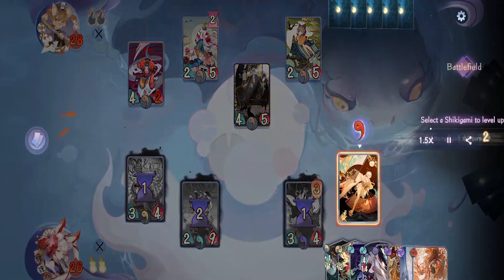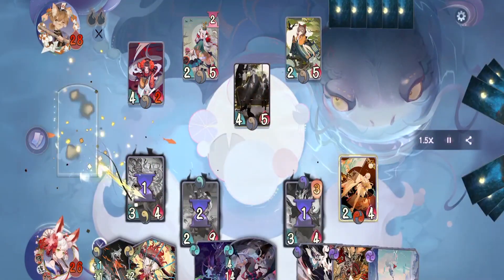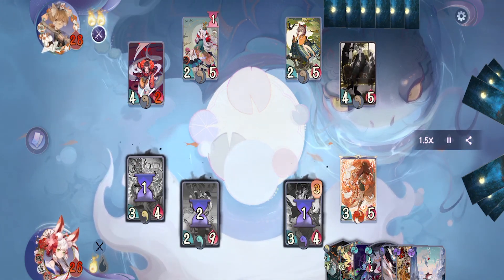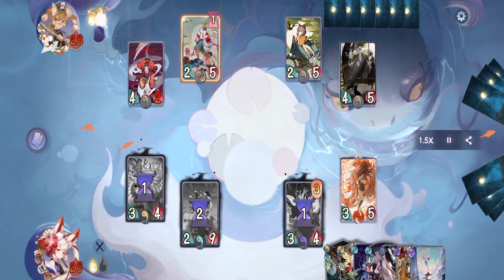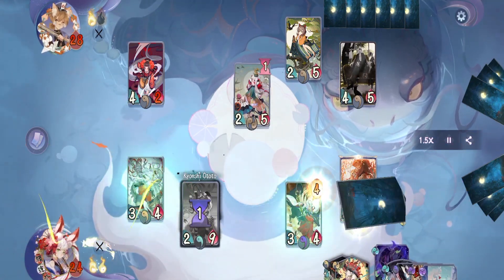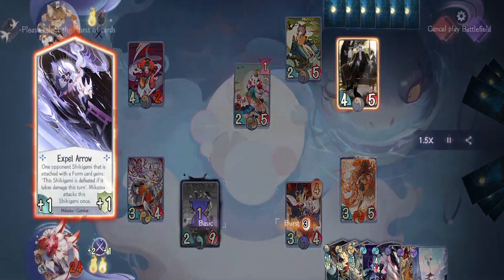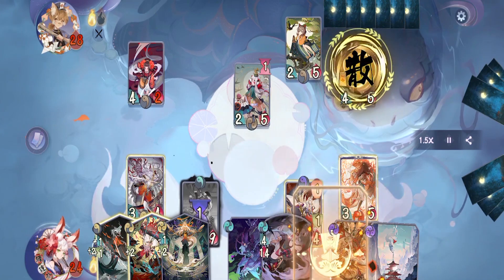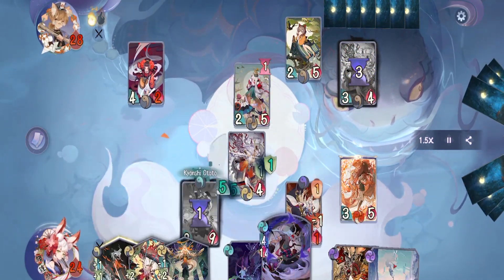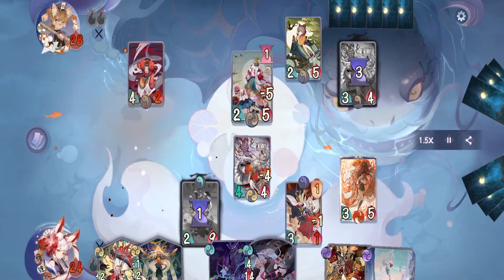On our turn we're going to evolve Shiranui and pass — we are not going to take any chances attacking since they can easily wipe out our shikigami. On their turn they just attack with Chin and pass since they are also being careful. I made a misplay here — I should have evolved Miketsu before activating her amulet.